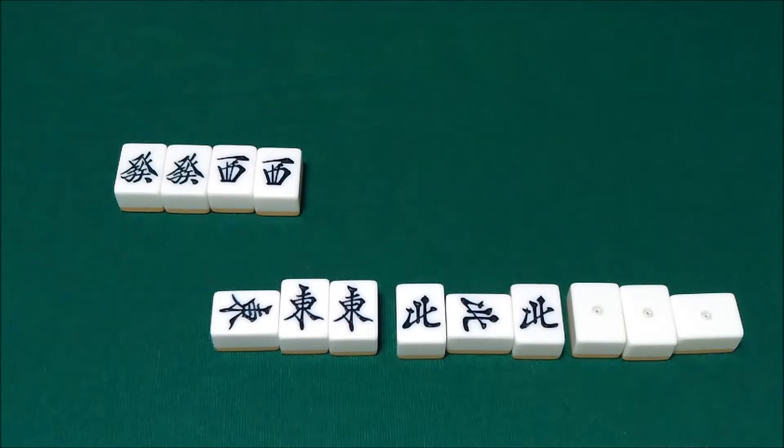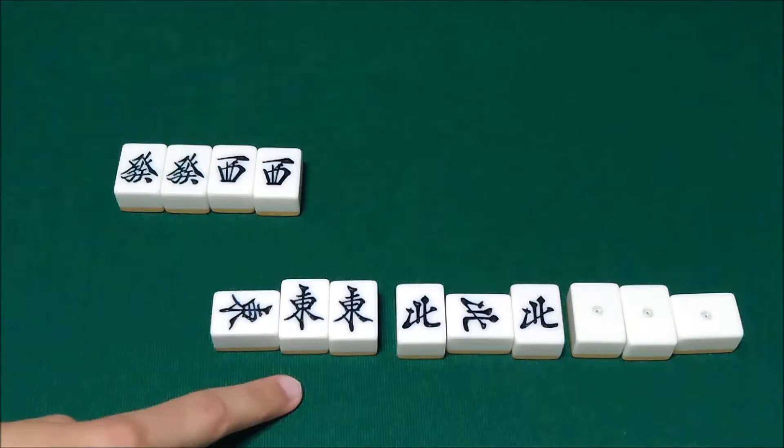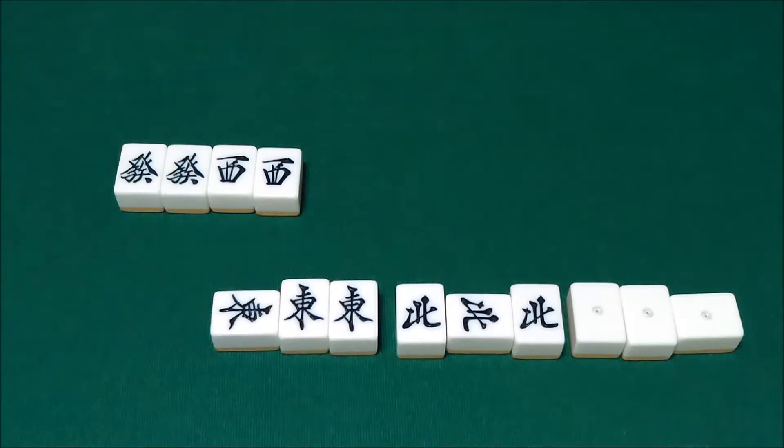The first one we will discuss is Tsuiso, or All Honors. It's as simple as it sounds — it's a Yakuman that can be claimed regardless of whether your hand is open or closed, as long as every single tile in your hand is an honor tile. In this example we have open triplets of the Haku, North, and East, and we're waiting on either Hatsu or West to win.